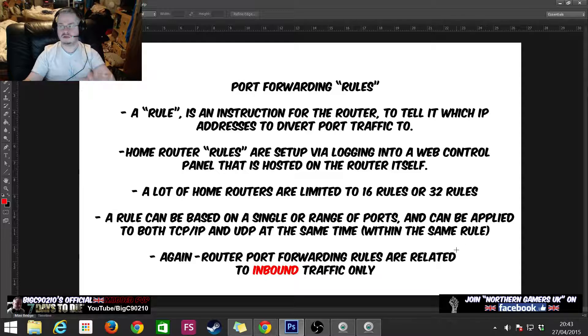Router port forwarding rules are related to inbound traffic only. On the diagram we just looked at, we are setting up a rule so that when our friends talk to us on the internet, it goes to the server.